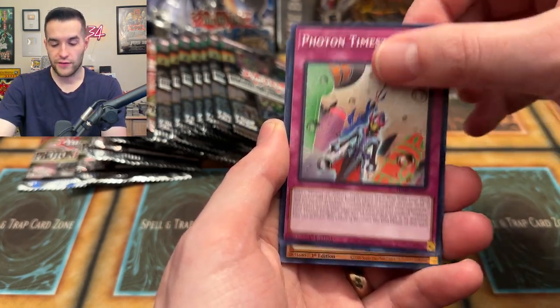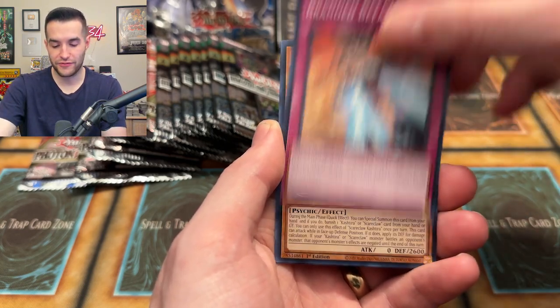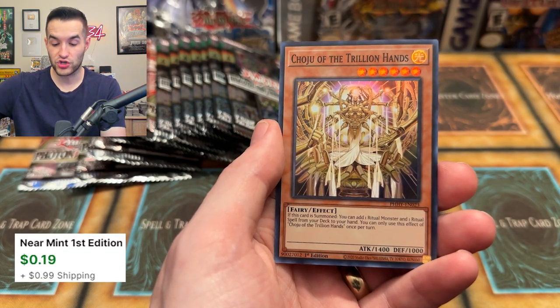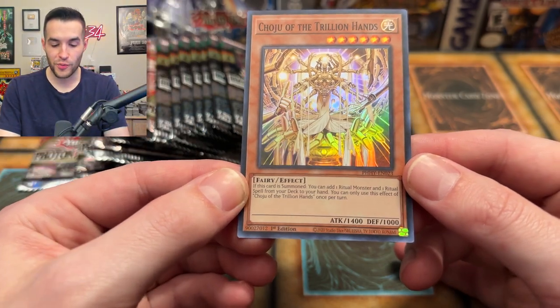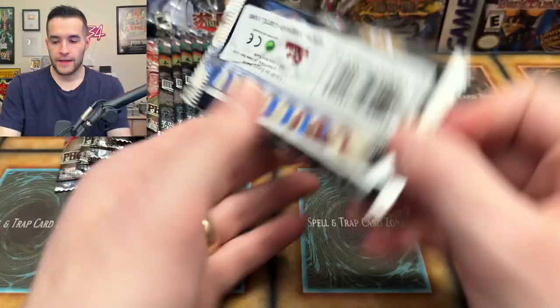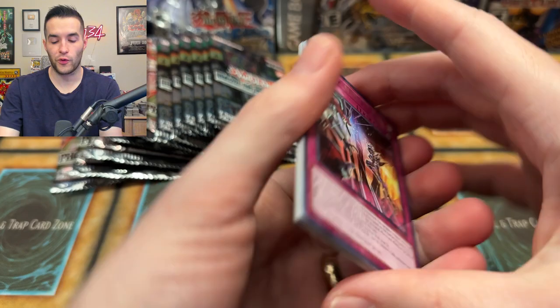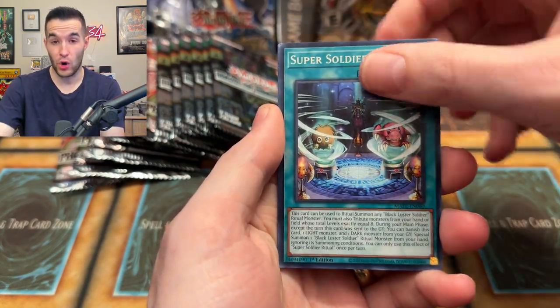Photon Time Stop, Gishki Grimness, Galaxy Hundred, Brand of the Befallen, Scareclaw Kashtira, and Choju of the Trillion Hands! A trillion hands - I never even realized this was a thing. You get to add a ritual monster and a ritual spell - rituals are popping off now. Choju might actually be a card to keep for the future because Manju's always did really well. If you're gonna play a ritual deck, something that lets you get both in one summon is pretty good.